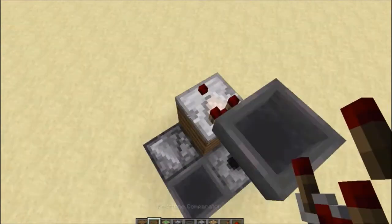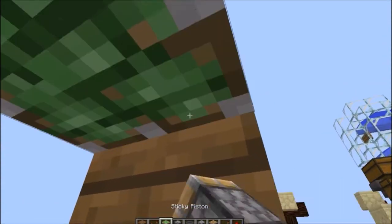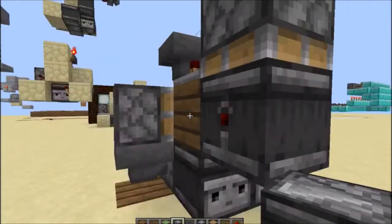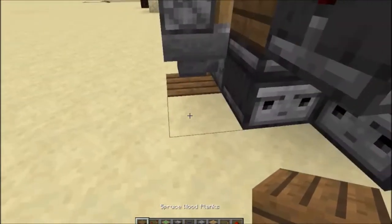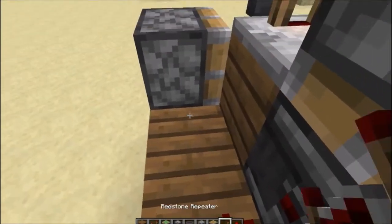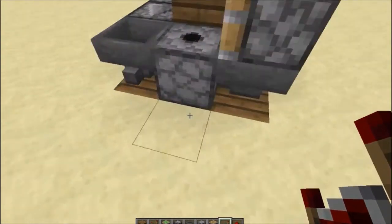Go up by a temporary block, place a hopper, place a block here and break that block. Then place a comparator on that block with a sticky piston facing down being run into it. Come around to this side, place an observer in this direction, place an observer in this direction, place one block here, one block here, place a redstone dust and a four-tick repeater. Now it should be done.